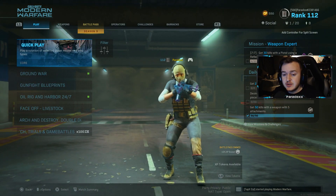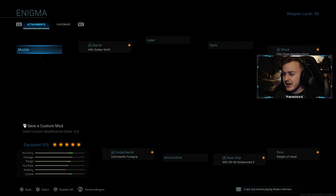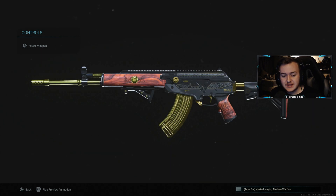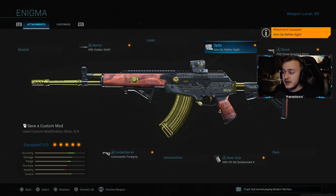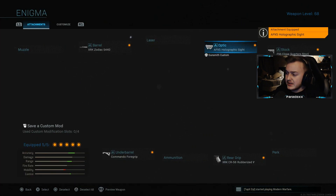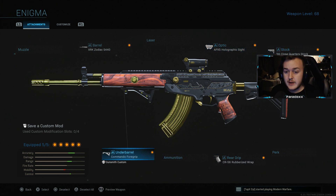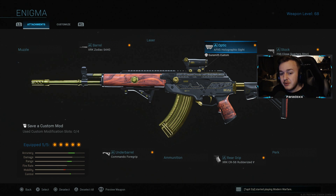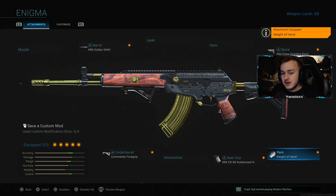All right, I'm gonna show you the class setup I was using for that gameplay. This gun is amazing — I really like the camo, the look on it. It's just beautiful. Now it comes with the XRK Zodiac, APX5 holographic, close quarter stock, rubberized wrap, and Commando foregrip. We're gonna make it better — just take that holographic off, throw on Sleight of Hand, and the rest is history.